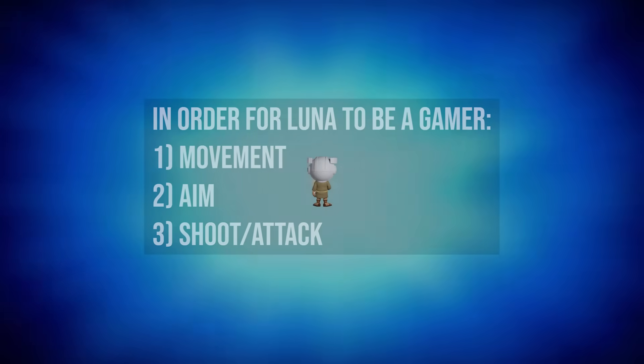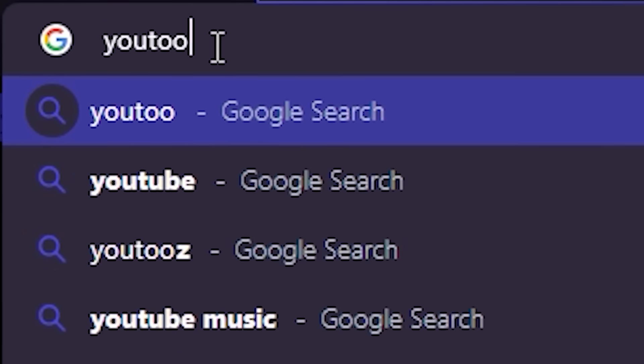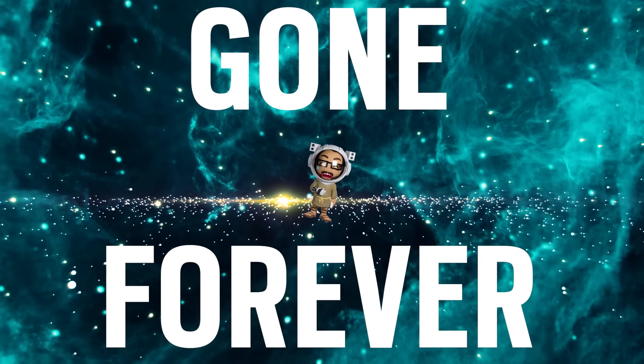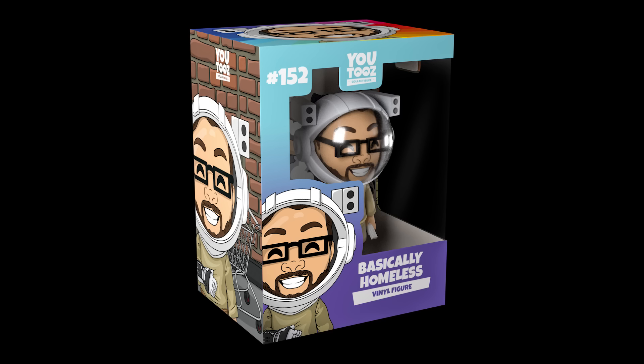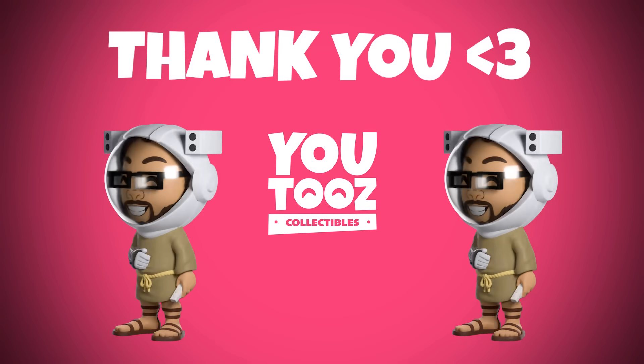Now, before we get into how I taught Luna to do these things, I have some super exciting news, and that is the Mr. Homeless U2s officially exists on U2s.com. It's live, and once it sells out, it's gone forever. It's custom designed by me, and it supports me directly when you purchase one. It's just awesome that these exist, so go check it out. Big thanks again to U2s for making this possible.